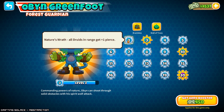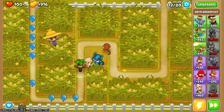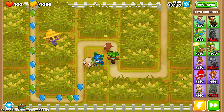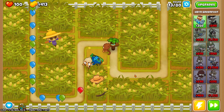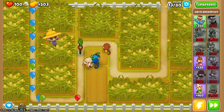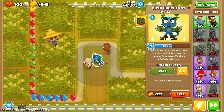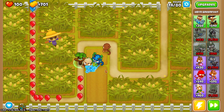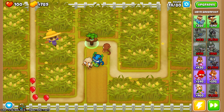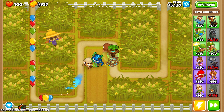Okay, and yeah, also just nature's wrath — all druids in range give bonuses. So in retrospect, maybe I should have put Oberyn up higher. Eh, it's fine — we'll swing it. Let's pop this open. I forget what the totem does. Slows bloons near the totem by 30%, less effective against Moabs. Speaking of which, Moabs are probably going to be the biggest worry that I have. But maybe I'll be okay — we'll find out. This is going to be an interesting adventure.